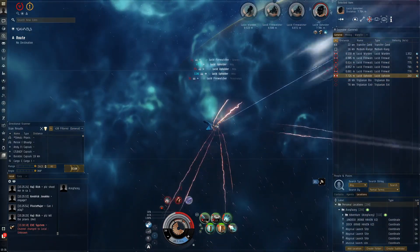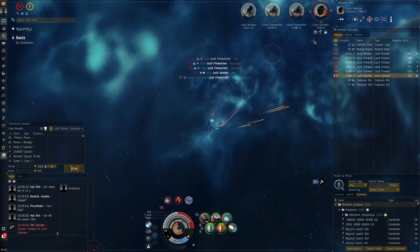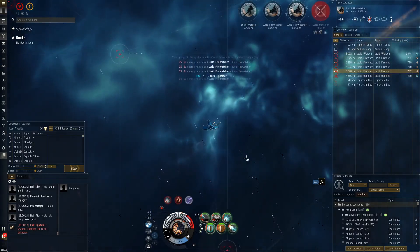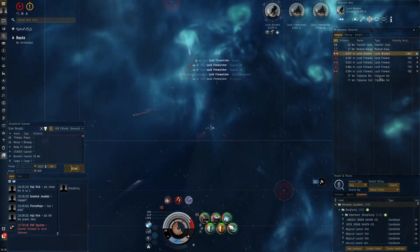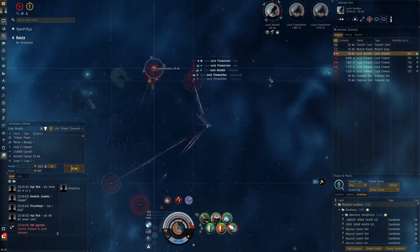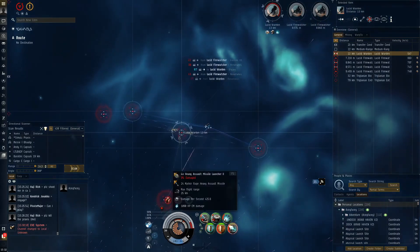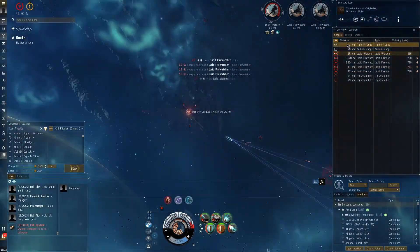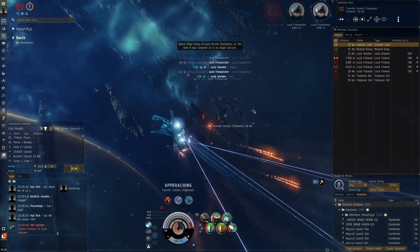I thought the tank would be a lot better. We're using a C-type medium weapon with a single multi-spectrum shield hardener tier two, so it's kind of expected to not have a great tank. Now, the reason I turned off the MWD is because they're shooting missiles from the lucid upholders, and if I have the MWD on, my signature radius will become bigger and they'll apply much better. We do not want to overheat.